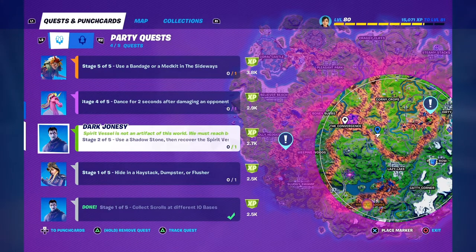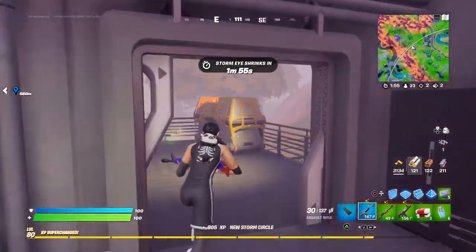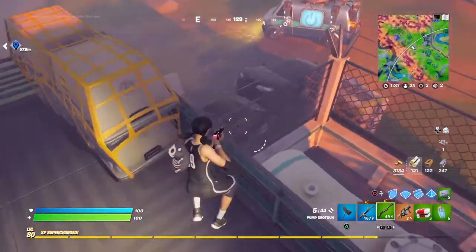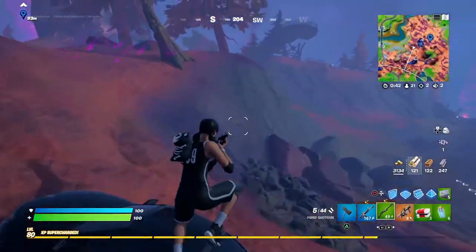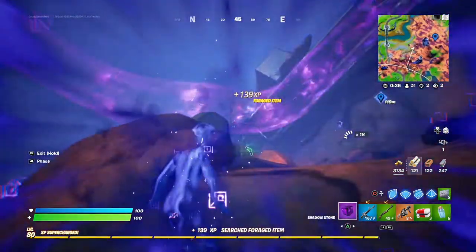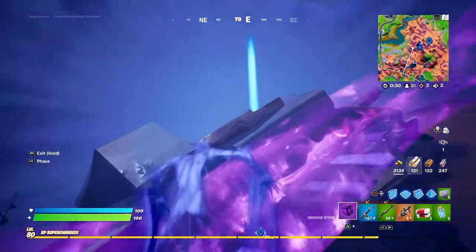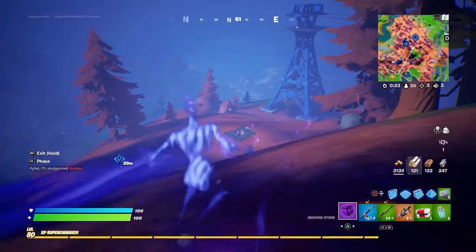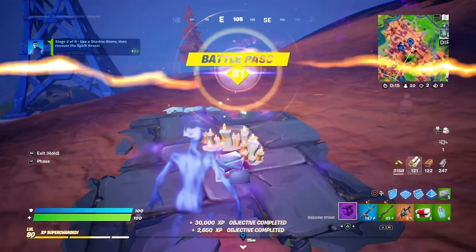The next mission is to use shadow stones then recover the spirit vessels. We've got to use a shadow stone and then recover something. There's only one place to do that currently inside the circle, so let's go grab that. It says 'use shadow stones,' so let's grab one of these. And then this urn thing — recover — that's it, there we go.